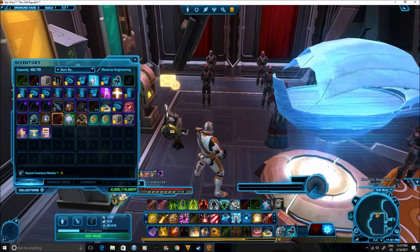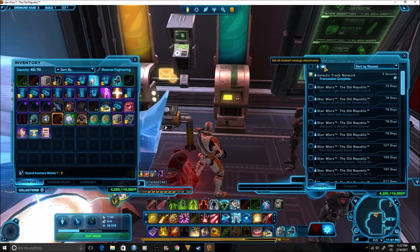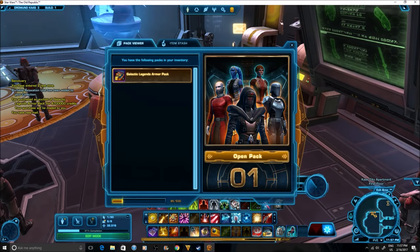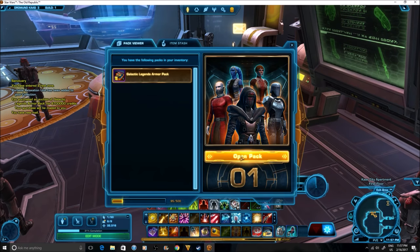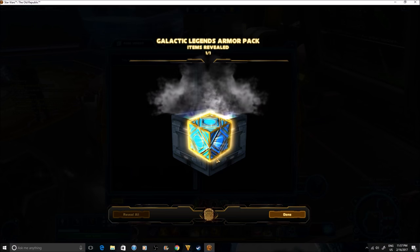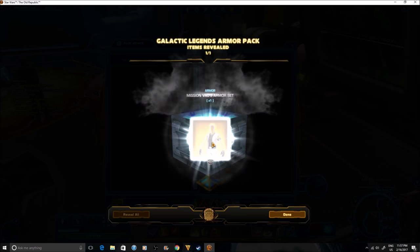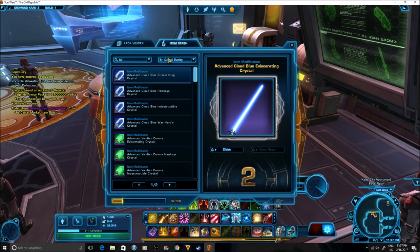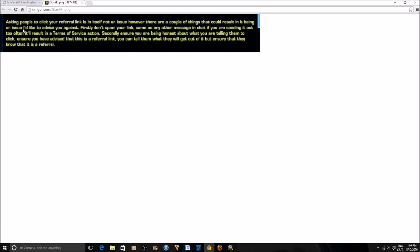That's why you experience in-game people offering credits for referral link clicks. Personally I think that's an awesome way of making credits, even if it can be a little annoying for others — it is actually allowed by BioWare's terms of service. You're not allowed to spam it, and you can't mislead people by claiming they'll get rewards they won't actually receive. But you are allowed to offer credits for referral link clicks; I've seen customer service confirm this, saying you can do it as long as you don't spam or mislead people.